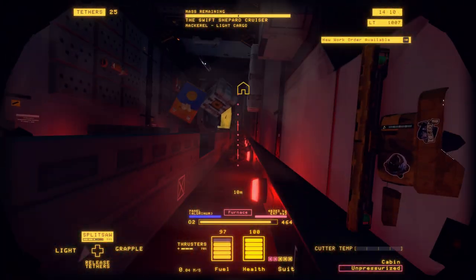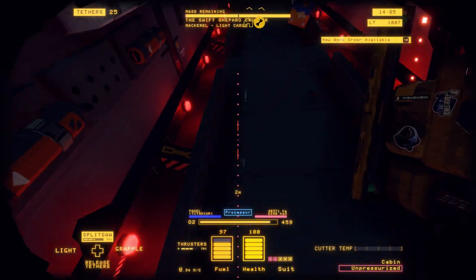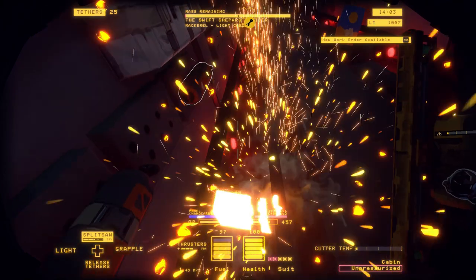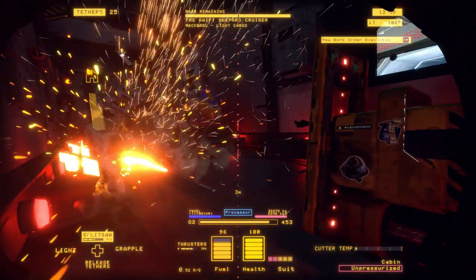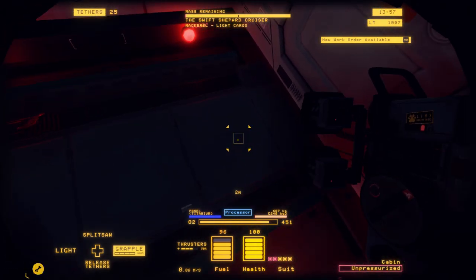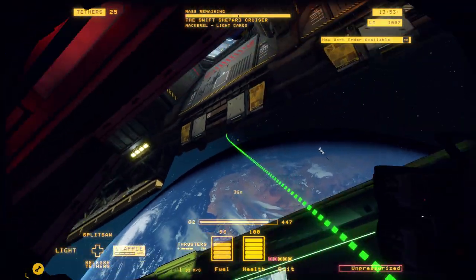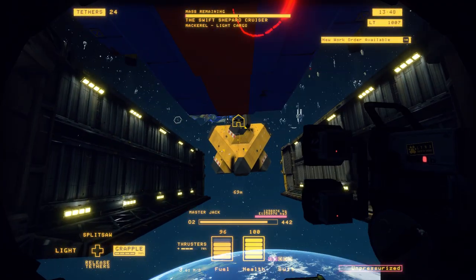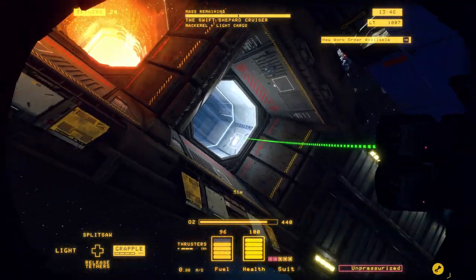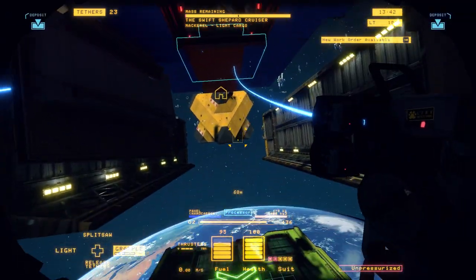There, you can go ahead and start making your cuts. We're using a level one cutter, which means we're able to make these cuts without cutting nanocarbon. The developers say they're going to make the level two cutter toggleable, because it lets you cut nanocarbon which can be really useful, but it also means you make a lot of unintentional cuts.